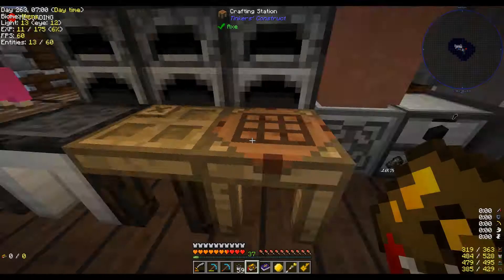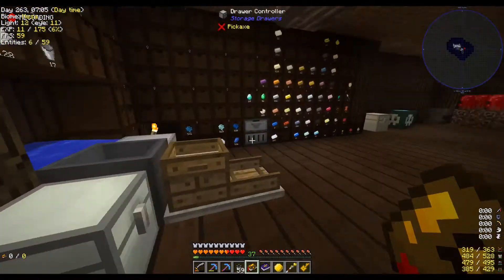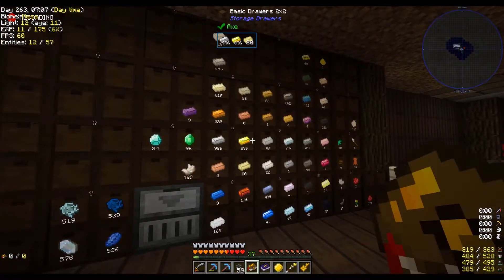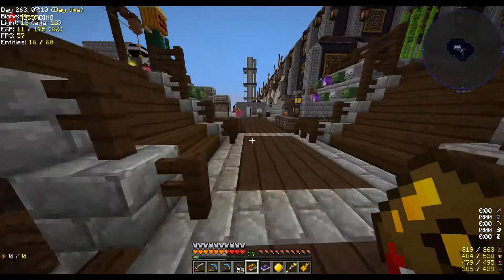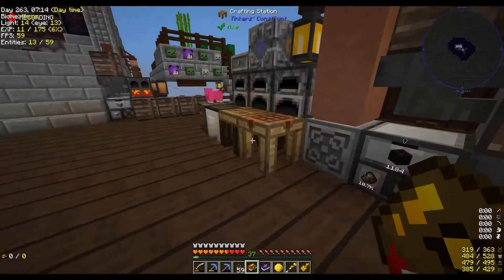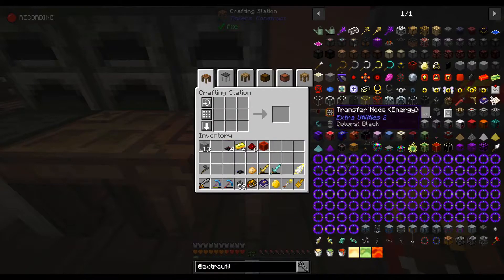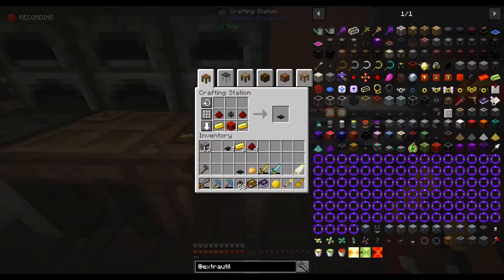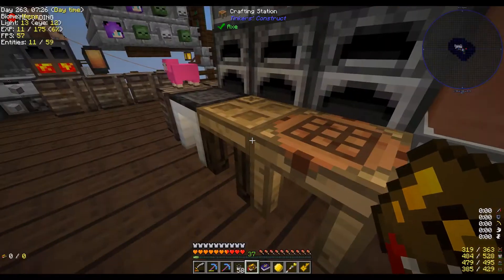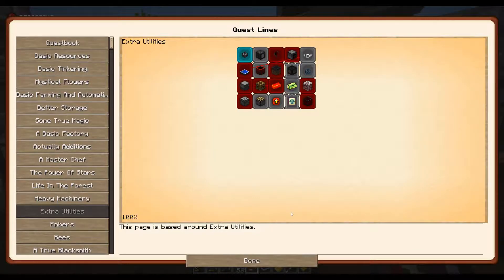The transfer node for energy is a block of redstone and some gold. I don't have any gold up here but we can handle that — I only needed two but four works fine. We've got enough redstone, so let's get that crafted. Transfer node energy — done. That's what we needed, and quest number one is finito.